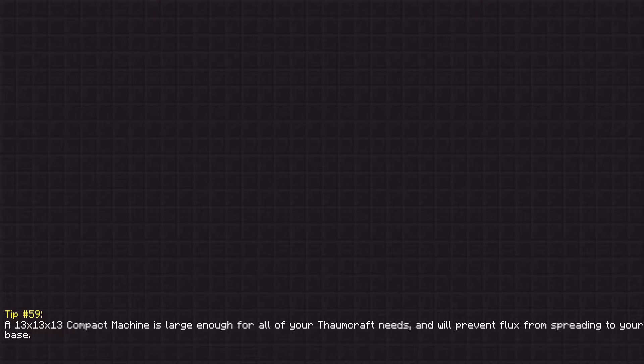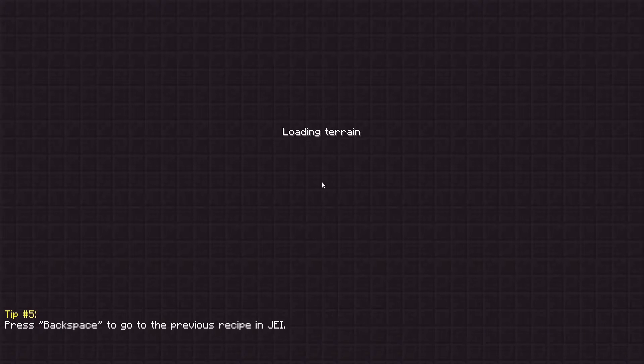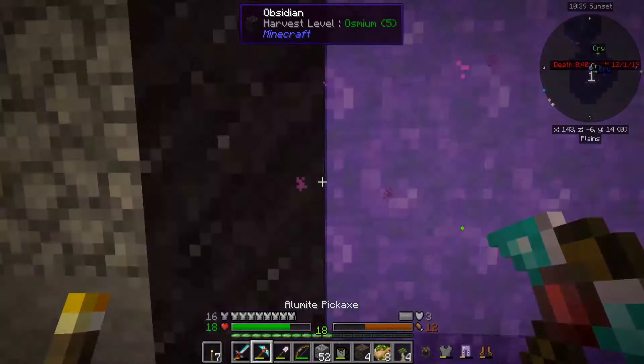A 13x13x13 compact machine - large enough for all your Thaumcraft needs and prevents flux from spreading to your base. It's actually not a bad idea. I never, usually never, use compact machines.